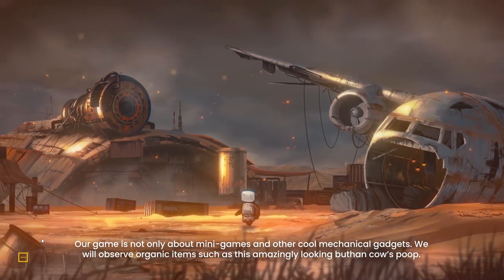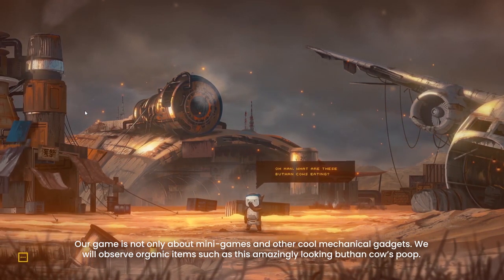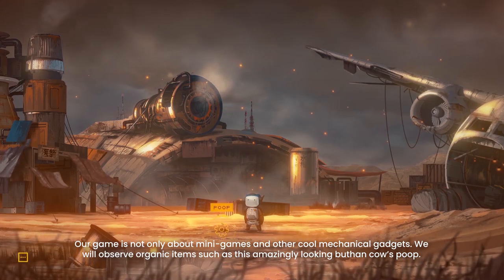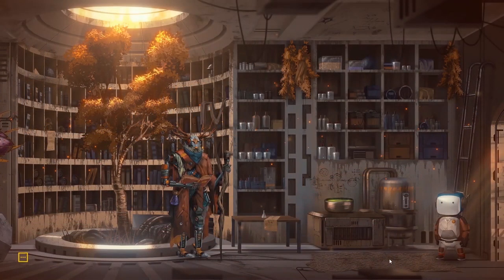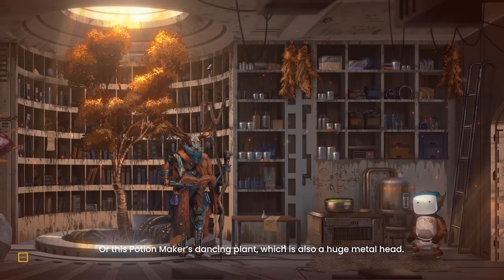Our game is not only about minigames and other cool mechanical gadgets. We will observe organic items, such as this amazingly looking beautiful cow's poop. Or these potions maker's dancing plant, which is also a huge metalhead.